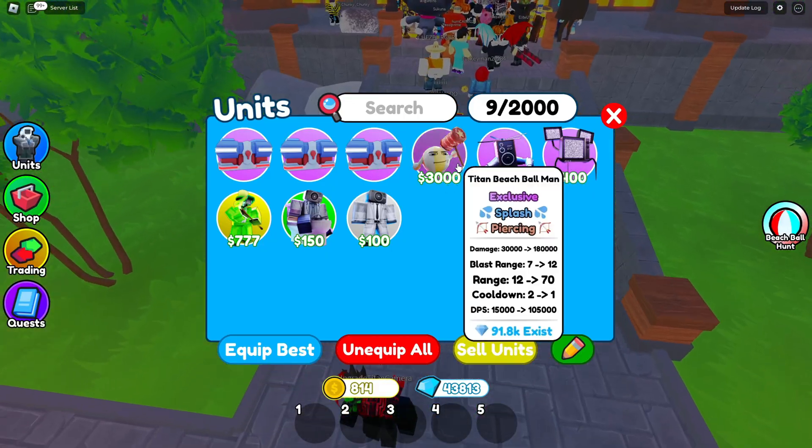I have quite a few units now — I'll sell all the rares. Then, no way — Titan Beach Ball for a Hyper?! We've done this once before and we're doing it again. He actually did it! That was absolutely insane. I'm so glad I accidentally bought that Titan Beach Ball. We literally got one of the rarest units in the game for it — the Hyper. I think we have enough to get the Aqua Titan now!